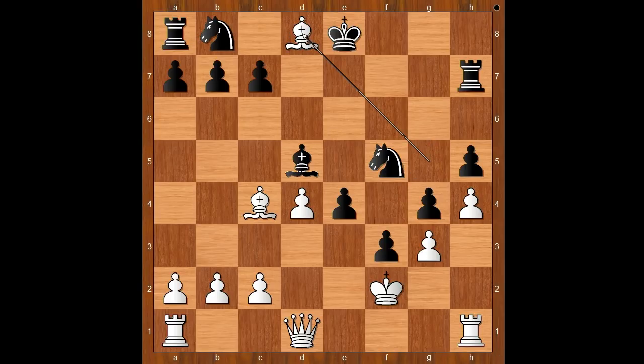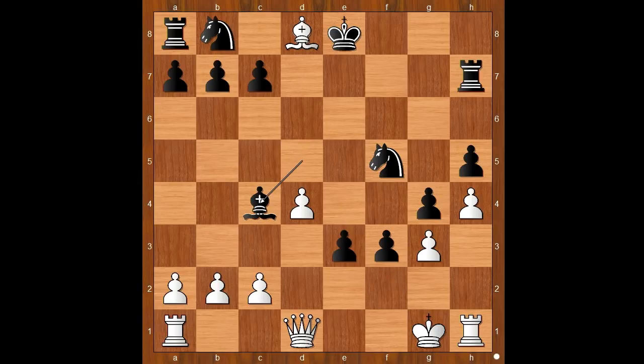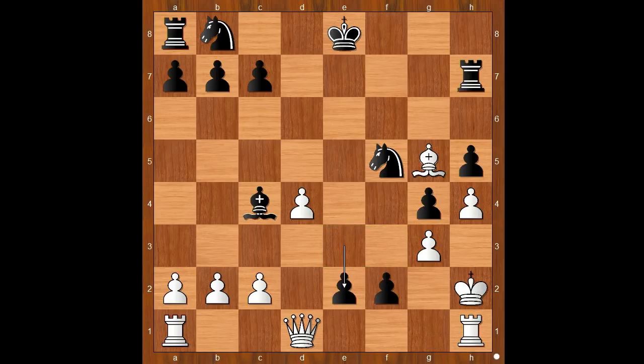Bishop takes queen. Black to move — what is the follow-up? How would you continue? Henry Bird played e3 check. King to g1, bishop takes on c4, bishop to g5 — and the dark-square bishop escaped. This is an amazing position. Black has no queen, but he has two dangerous fast pawns. f2 check, king to h2, e2 attacking the queen. Queen to d2.